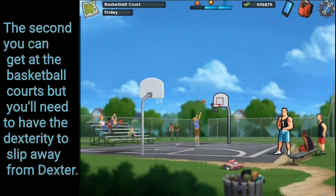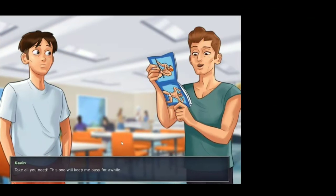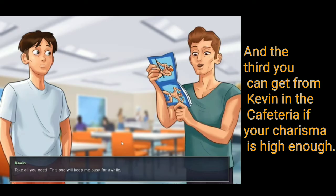The second you can get at the basketball courts, but you'll need to have the dexterity to slip away from Dexter. And the third you can get from Kevin in the cafeteria if your charisma is high enough.